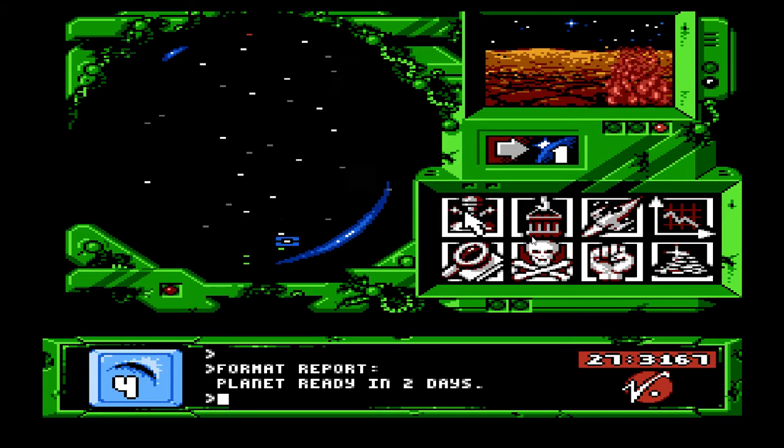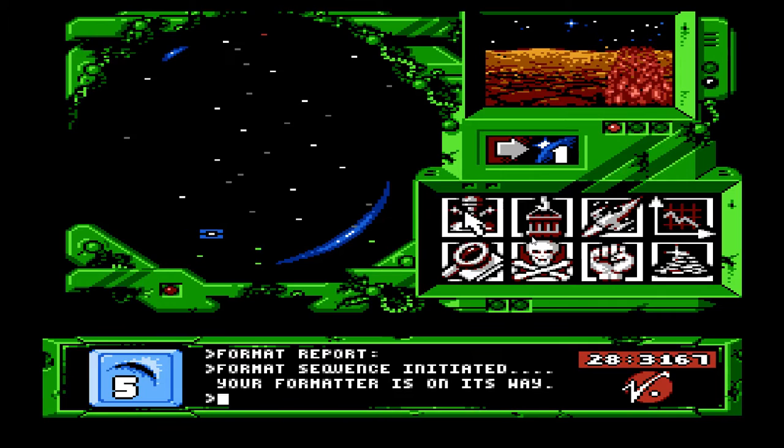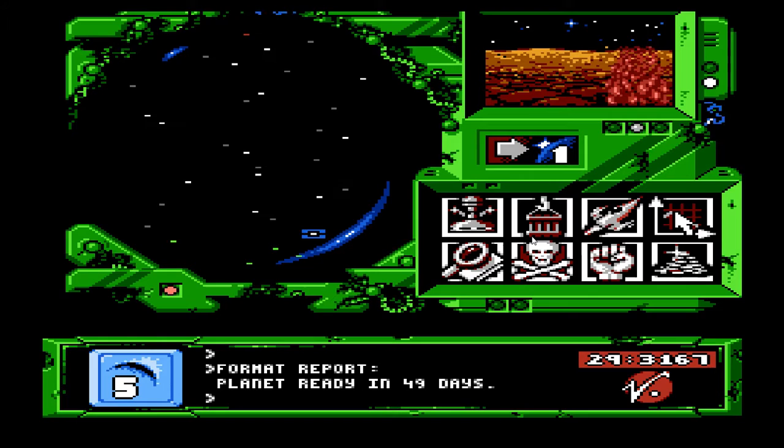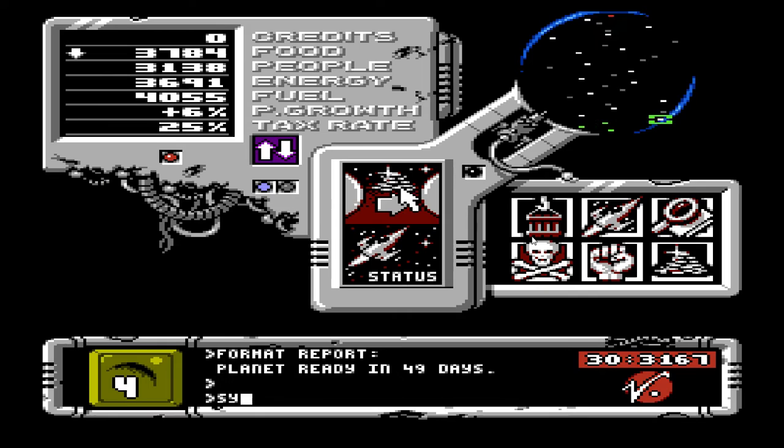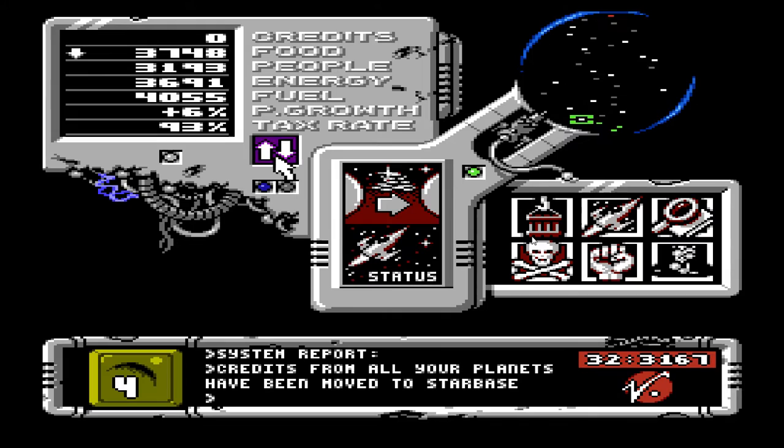Oh, perfect. So we're gonna find out what this new planet's all about. Any second now. Okay, so it's like a metropolis type planet. So we're gonna format the next one. And 49 days for that one. Let's go up here. Let's jack this up. Whoops. Oh, I didn't jack this one up. Alright. This is to get max money early on.